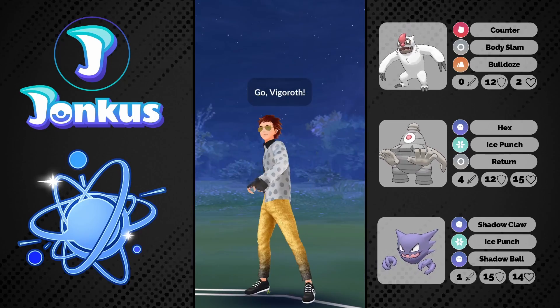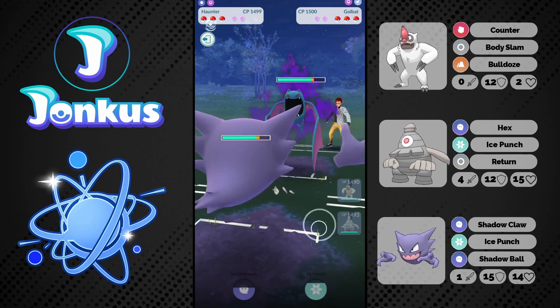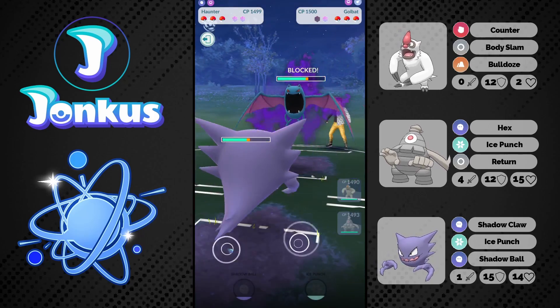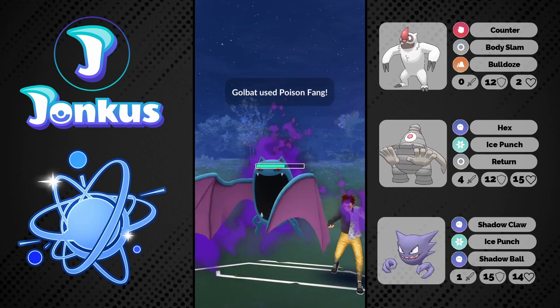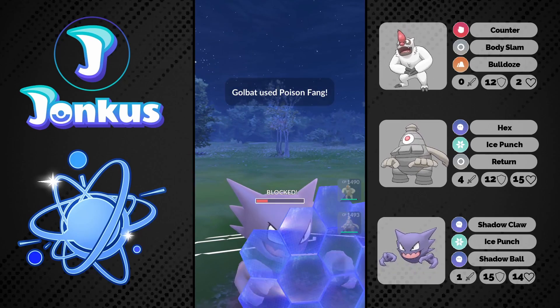Next opponent, we're going to see Vigoroth against Sableye — very good lead for us. They swap into their Golbat, now I swap out pretty much instantly, but also not really — I'm still like two turns late. Maybe I should have stayed. I have literally no idea how to play against Golbat to be honest, not sure how other people play against it. They go for the Poison Fang here, very good for me, I can shield once and realign.